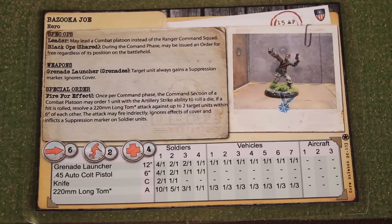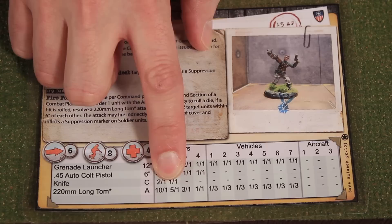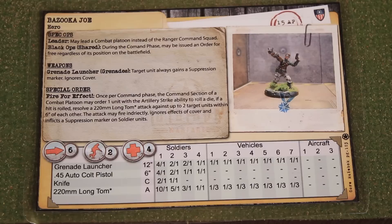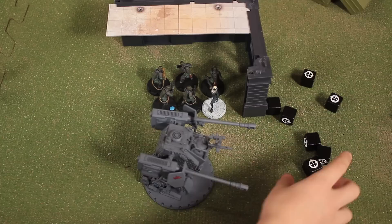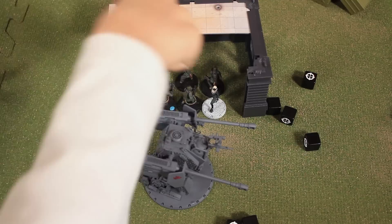Rodney reminds viewers how attack dice are determined from the instructional series. He's attacking with the airstrike long tom against soldier units with armor value two, so he rolls five attack dice per unit — and during an airstrike, units do not benefit from cover. He rolls five dice against the laser grenadiers and gets two possible hits. Luke rolls two armor dice and gets one hit, canceling one of Rodney's — so one hit gets through and Luke loses one laser grenadier model.